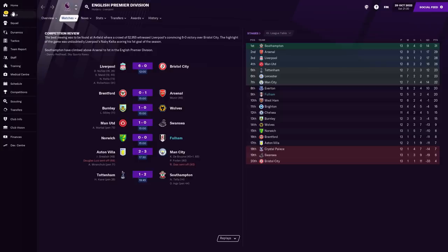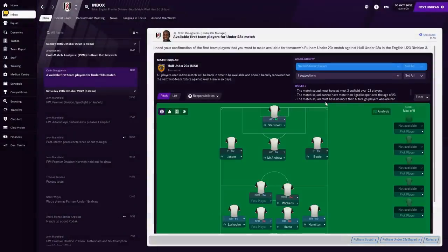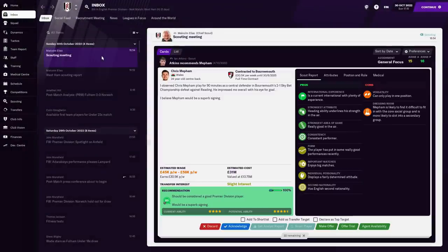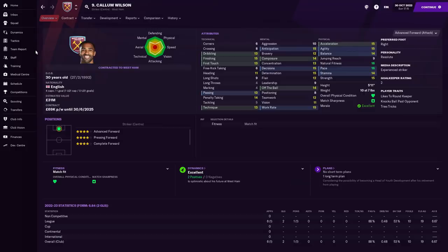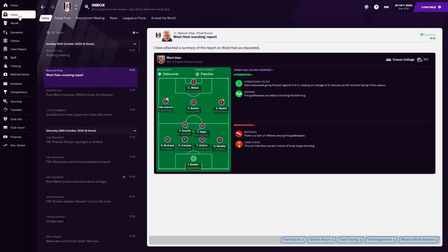That moves us up to ninth place, still outside the European spot. I wasn't targeting Europe at the start of the campaign and I'm still not. The real question is whether we're a top 10 team — clearly not top 7, but are we a consistent 8th, 9th, 10th finish? I think we're one really good player away from that. Also noticed Callum Wilson moved on to West Ham — they paid 28 million for him. I was tempted, but I think I made the right call bringing in Patrick Bamford instead. Much better goal-to-game ratio and cheaper by half the money.